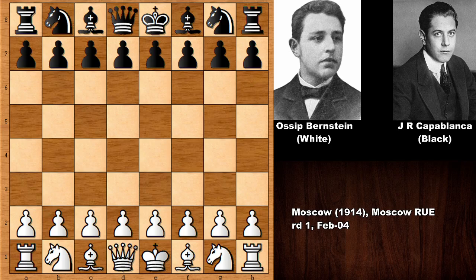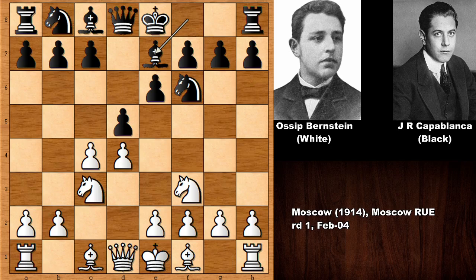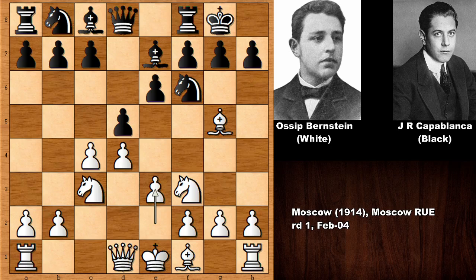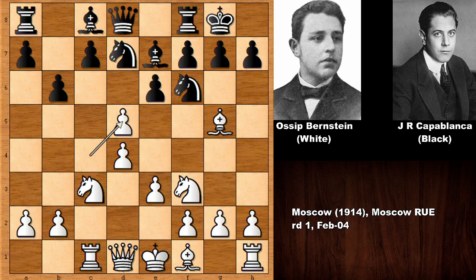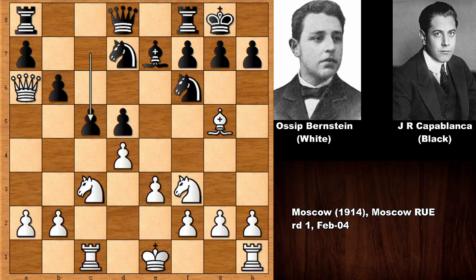Bernstein starts the game by pushing the pawn to d4, then d5, c4 - Queen's Gambit Declined - knight to c3, knight to f6, knight to f3, bishop out, bishop out, and castling by Capablanca. Bernstein pushed the e-pawn, developing the knight, rook over, b6, c takes on d5, e takes on d5, and queen out, bishop out - immediately charging to the center against Bernstein.